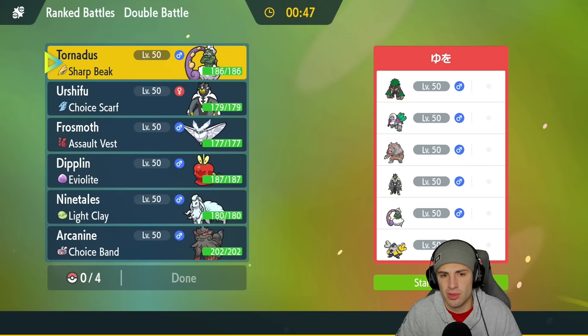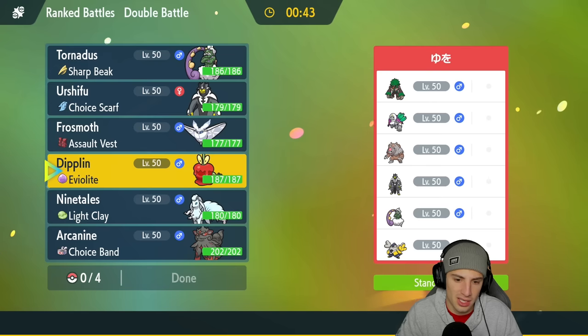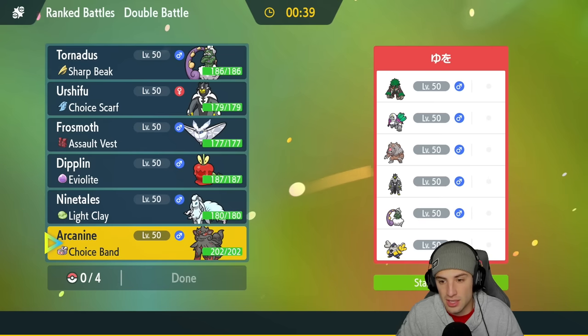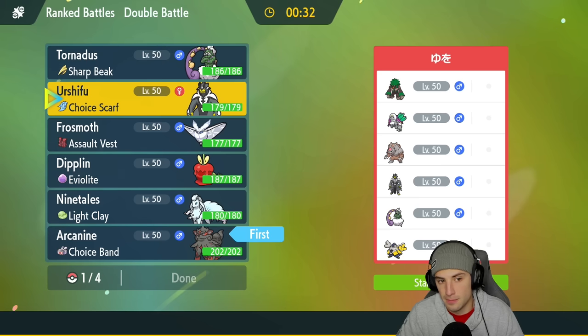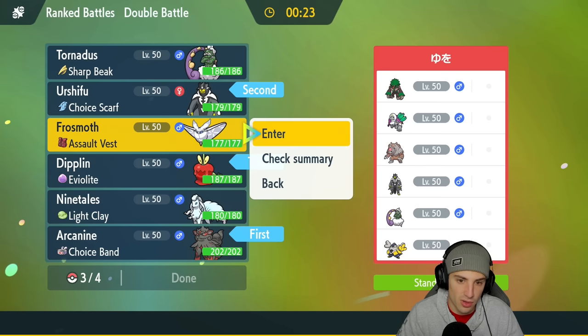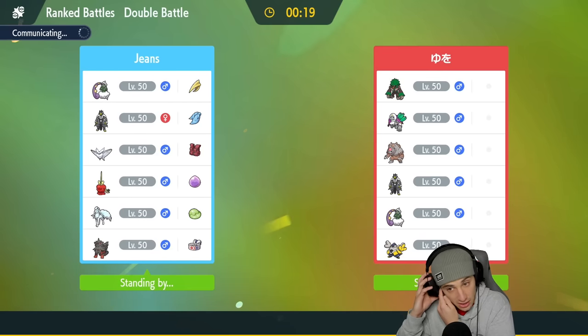Urshifu's not a bad lead — Choice Scarf can get work done on its own. Or I could go Choice Band Arcanine to Intimidate turn one, especially if they want to try the Trick Room side of things. I'll lead Urshifu and Tornadus, bring Diplin in the back end alongside Frostmoth. Frostmoth can thrive on its own, especially up against special attackers like Ursaluna, though a lot of them are physical attackers. We've got nice Ice moves and Bug Buzz for Rillaboom.